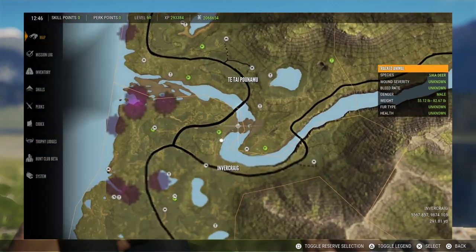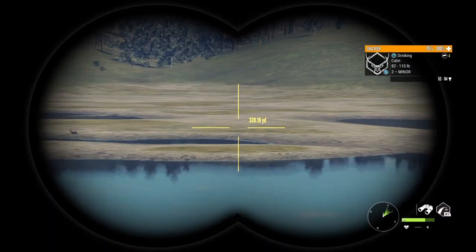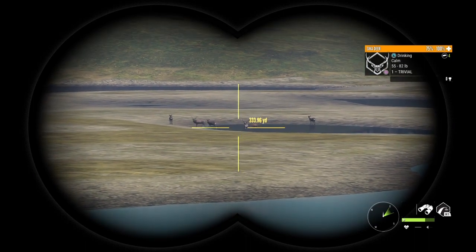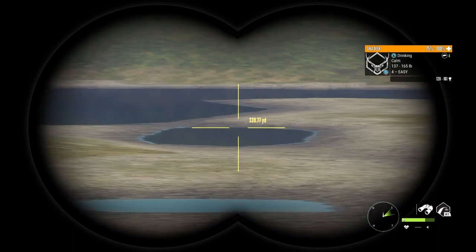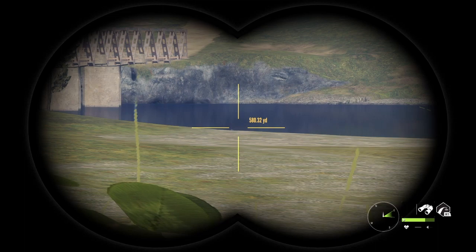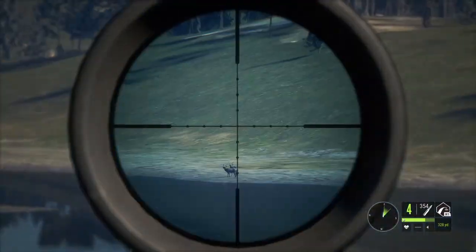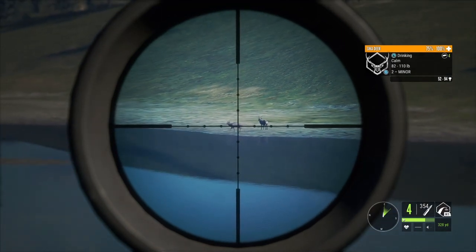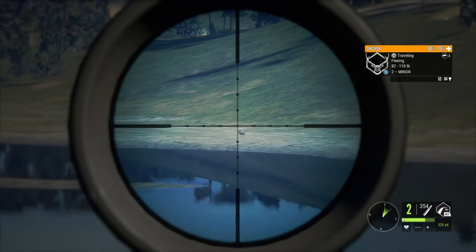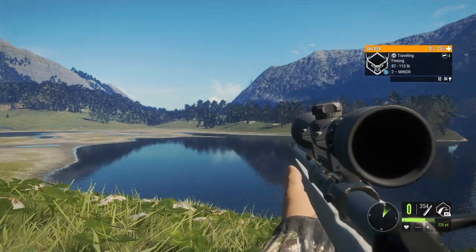I'm going to show you where I am on the map. I've got a bunch of Sika zones here — two level twos over here, a level three, and that should be a four. I've got some over here that I saw walking. I think that's one of them right there — unless that's a rabbit hopping. I'm going to see about the 6.5.